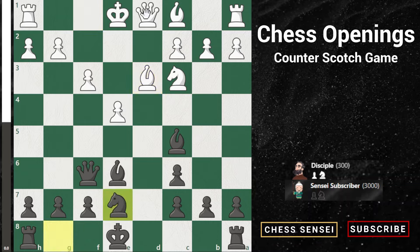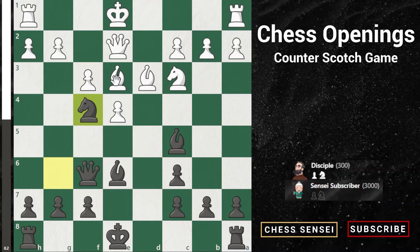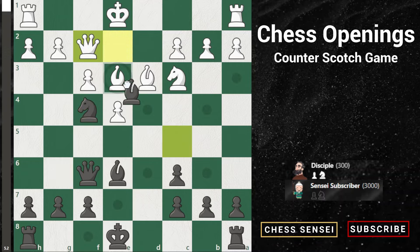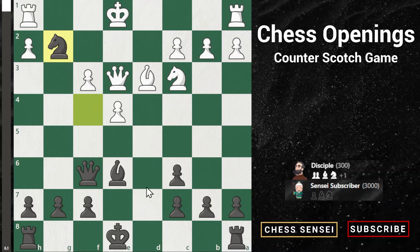They often will play queen e2 with the intent of playing bishop e3. So we play knight g6, they play bishop e3, and the point of throwing out knight e7 and knight g6 first was to bring the knight to f4. Now they don't have time to capture our bishop because their queen's in danger. Some people may attempt queen f2 — but after you take the bishop, you're up a piece, and if they recapture, you have knight takes g2 with a fork, winning the queen.